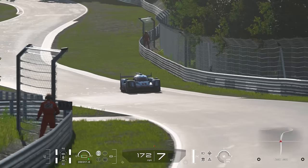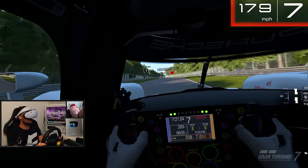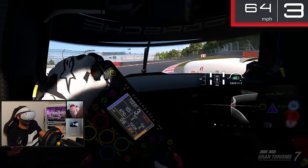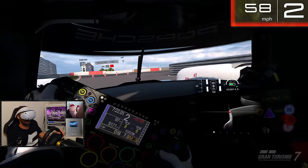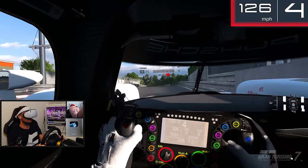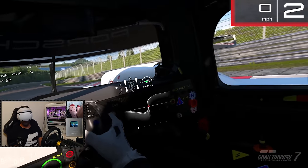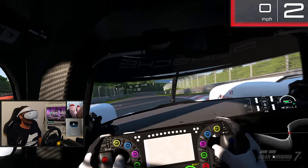We're almost at the end of the lap now — this is where you can almost begin to breathe a sigh of relief. We're almost home. Pick your braking point, get it stopped. It stops so quickly. One corner to go. Can we get under six minutes? Six minutes 1.188. So that's the bank of time. Let's see what the beast does.